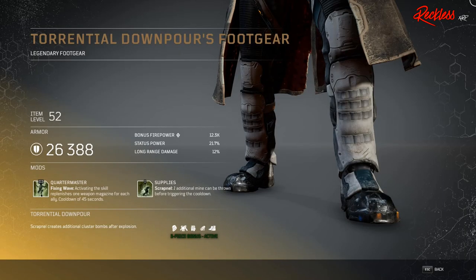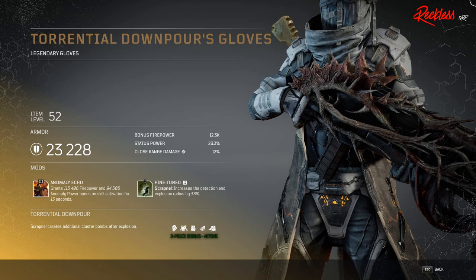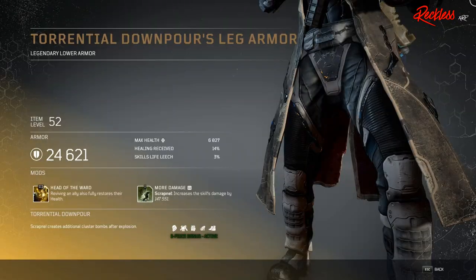Then we have Torrential Downpour's Foot Gear — legendary foot gear — with Tier 3 mod Quartermaster, which affects your Fixing Wave: activating the skill replenishes one weapon magazine for each ally, with a cooldown of 45 seconds. Then we have Torrential Downpour's Gloves — legendary gloves — with Tier 3 mod Anomaly Echo, which grants X amount firepower and anomaly power bonus on skill activation for 15 seconds. Then we have Torrential Downpour's Goggles — legendary headgear — with Tier 3 mod Breath In, which also applies to your Fixing Wave and reduces the skill's cooldown by 20%.